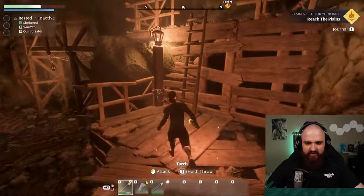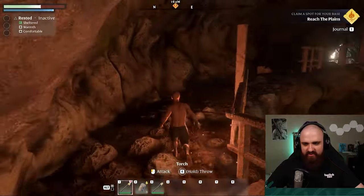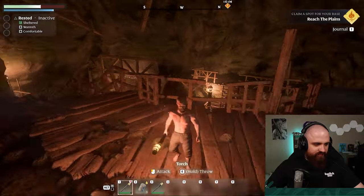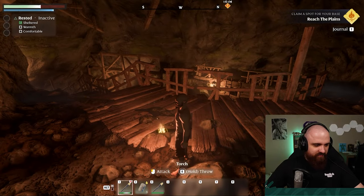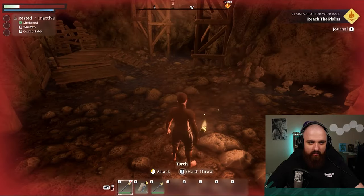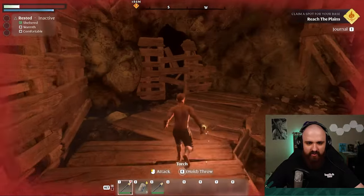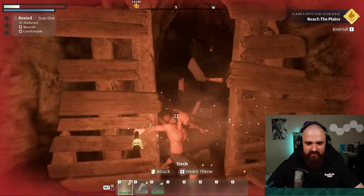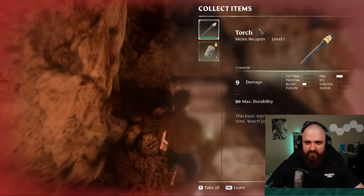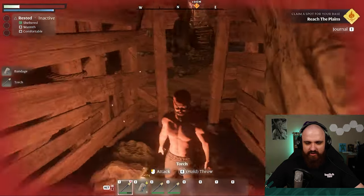Oh dear. Now, how aggressive is the fall damage? We literally just jumped straight onto that. So the fall damage is quite aggressive — that took off most of my health. Can I bash this in? I can. So the walls that look destructible are destructible. And we found another torch and another bandage.